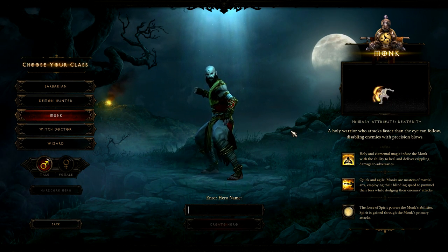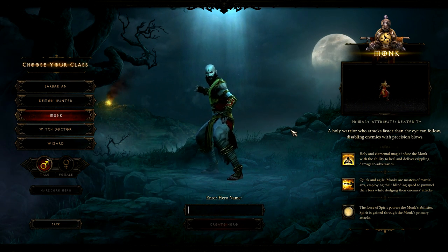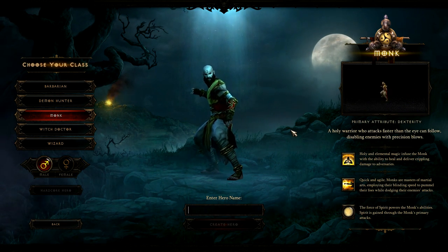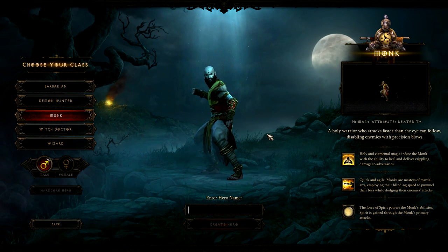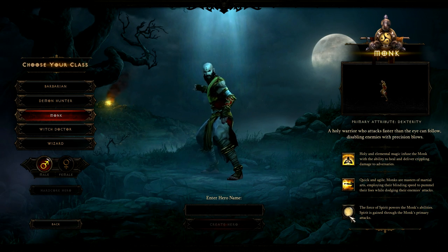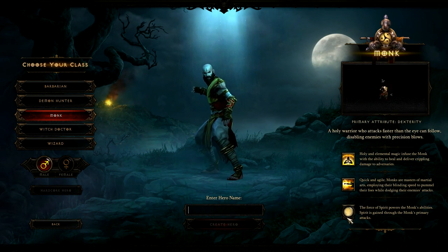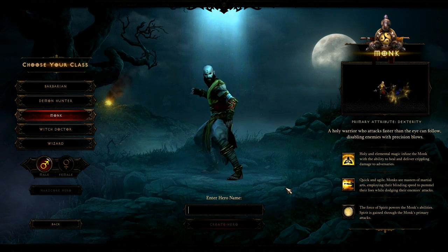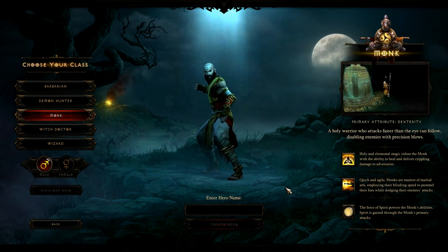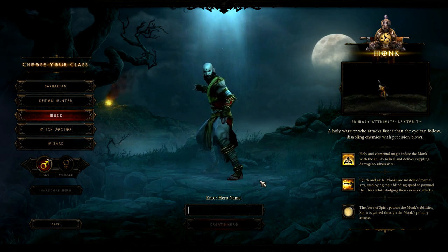Holy and elemental magic infuse the Monk with the ability to heal and deliver crippling damage to adversaries — you can see that being used there. Quick and agile, Monks are masters of martial arts, employing their blinding speed to pummel their foes while dodging their enemies' attacks. Their force of spirit powers the Monk's abilities, and spirit is gained through the Monk's primary attacks — every time you're attacking, that's where you'll be getting your spirit regenerated from.